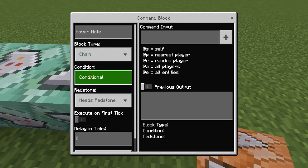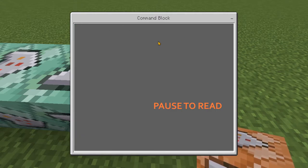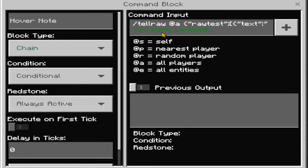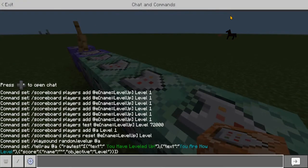Finally, this is going to be the most complicated one of them all. Change this to chain, conditional, always active, and enter the title command in the command input. Follow this carefully — once that's done, go into your chat and type /scoreboard objectives.